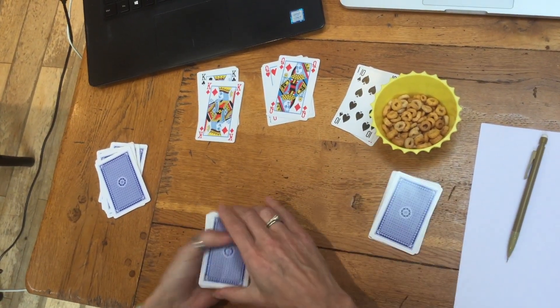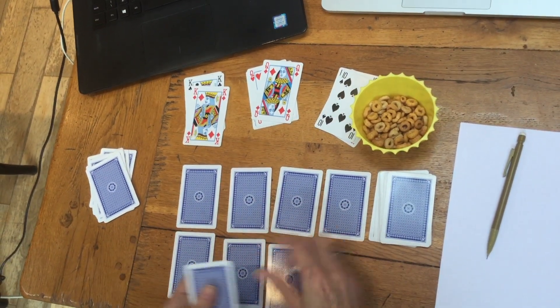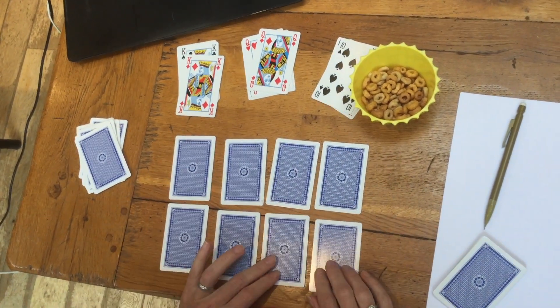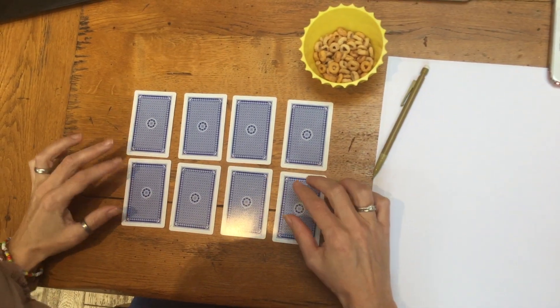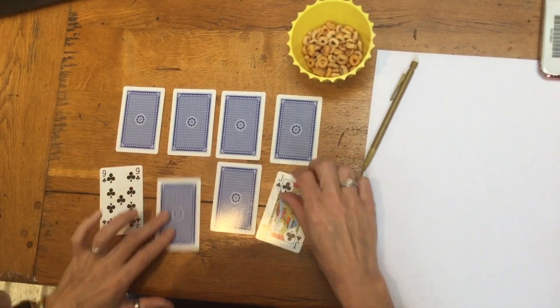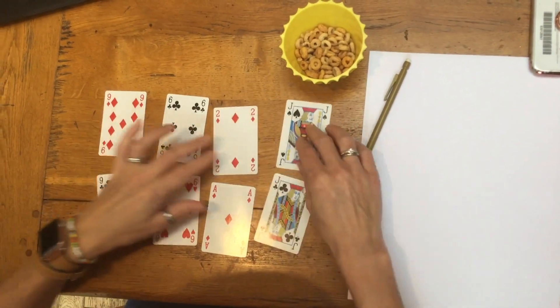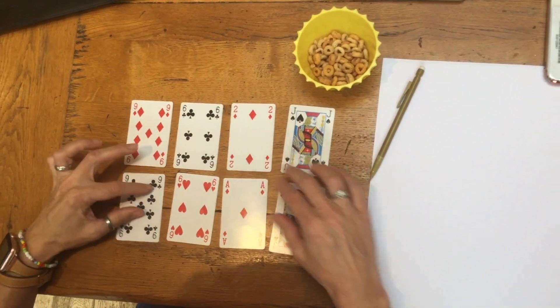Once each player has got their cards, they then arrange them into two four-digit numbers set up like a column addition. When everyone has got their cards set up like this, they can turn them over — and this is where the thinking really starts to begin.